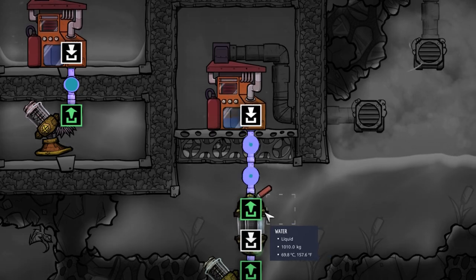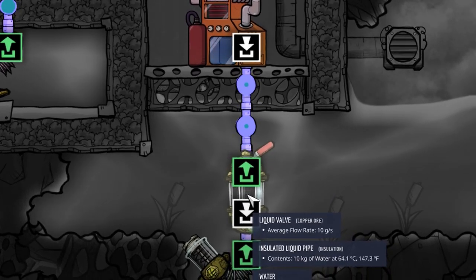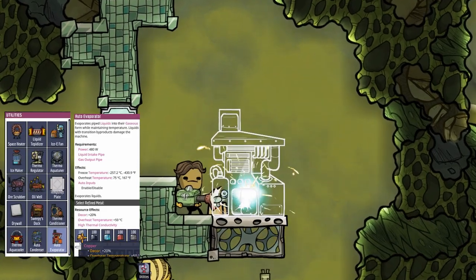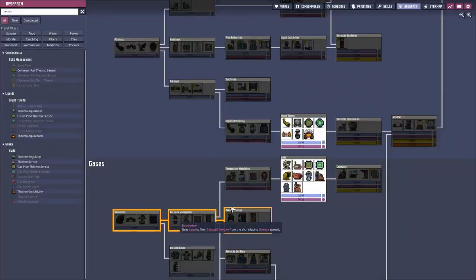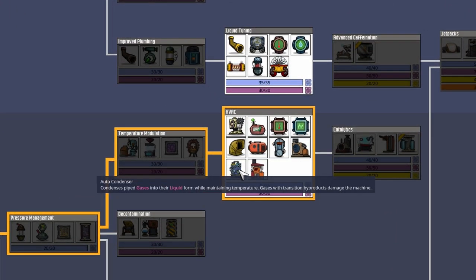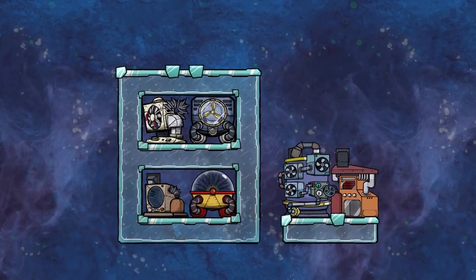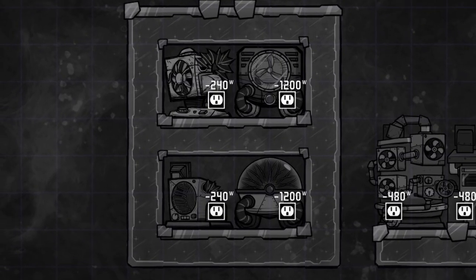I still manage to cheese the system by using only 10 grams of water, giving steam at 71 degrees Celsius. This building needs 100 refined metal as well. The HVAC research gives you three of those buildings, and the last one can be unlocked with the liquid tuning. The power consumption compared to the base game counterparts is equal to the original.